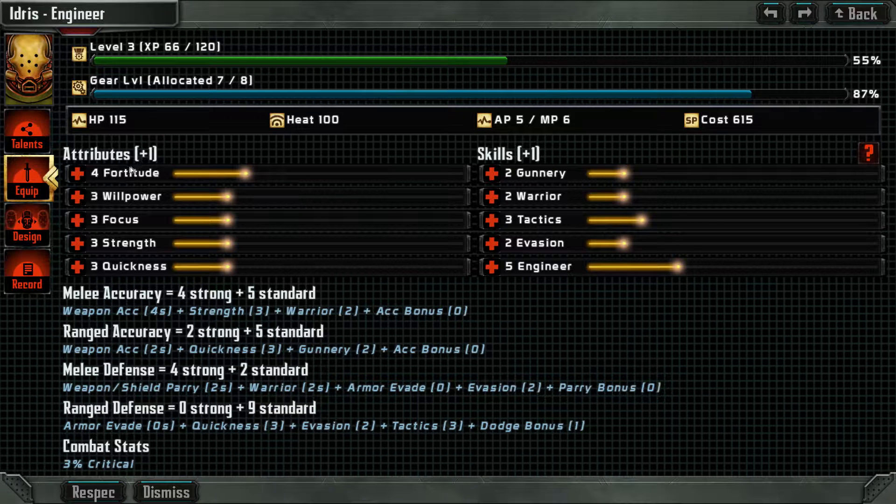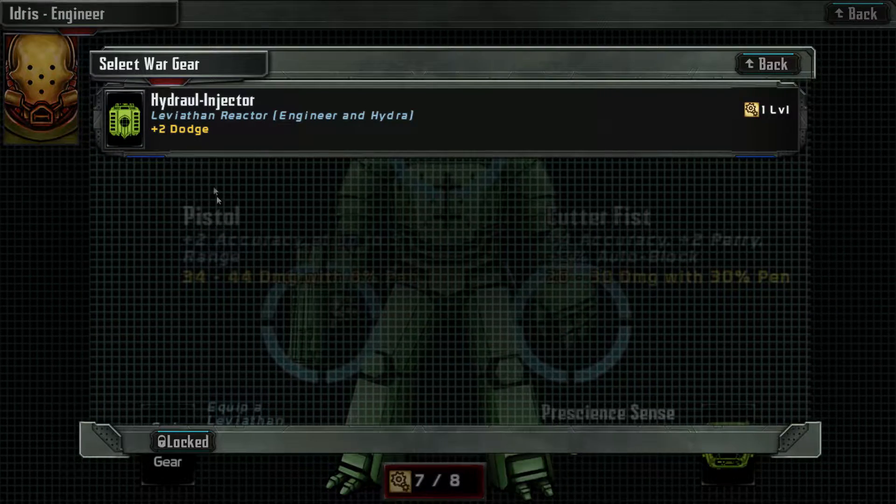That is just too funny. Give these guys a little bit more hit points here. Equipment — Hydroil injector. Plus two dodge.